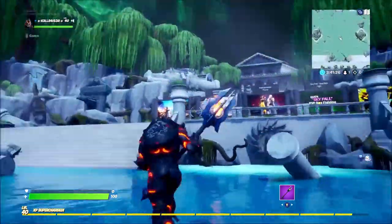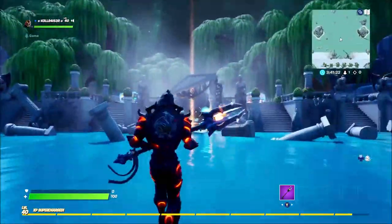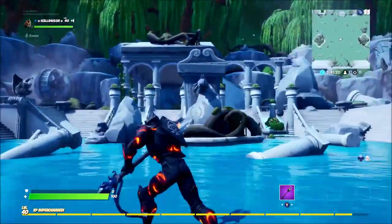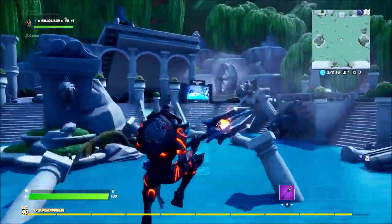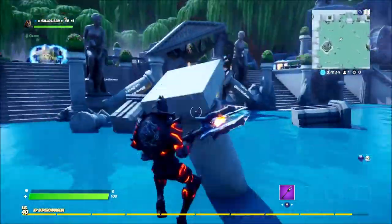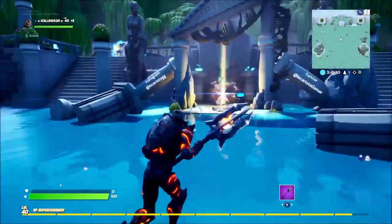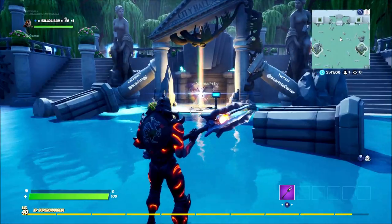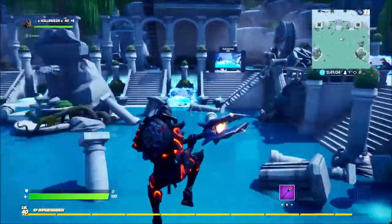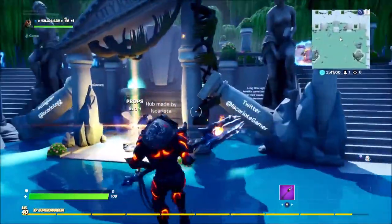What's up guys, Aura's Gaming here and welcome back to this week's featured hub in Fortnite Creative. As you can see, it is a Greek style hub. I did actually build my own Greek hub but it wasn't that good and I wanted to go back to change it, but I guess I'm not going to do that now. Anyway, there is a quest in this hub that you can complete. It's quite long and it's really good actually — probably one of the best quests in the hubs. Let's get started.